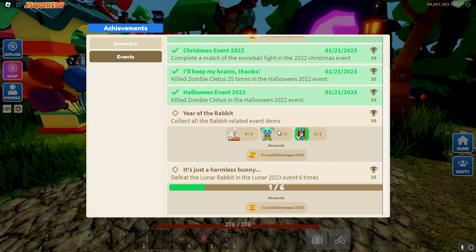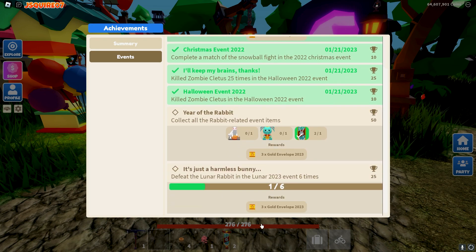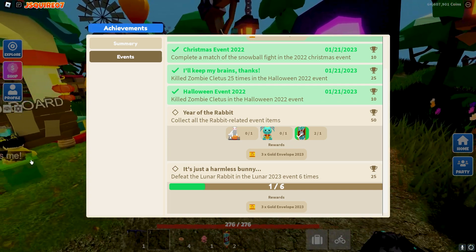We've done this one, now we need the lunar rabbit plushie and the trophy. If we kill the lunar rabbit six times in total, we're going to get three gold envelopes — that is also really, really good. To get the plushie, the only way is from the gold envelope. And the only way to get the trophy is from the red or gold. I'm guessing the gold one is going to be easier to get the trophy.